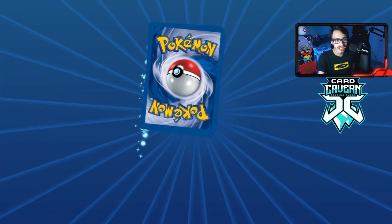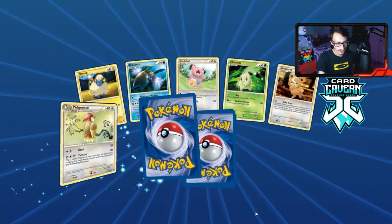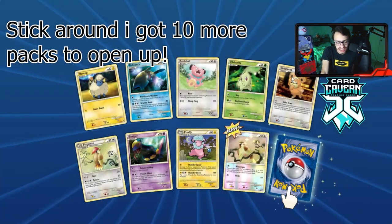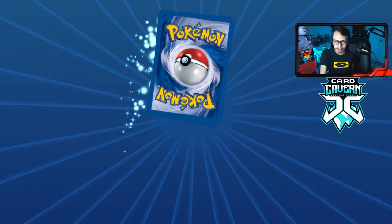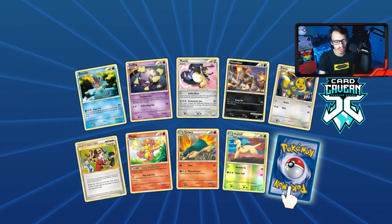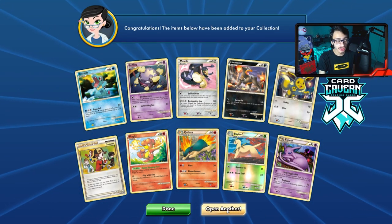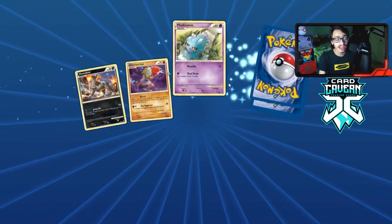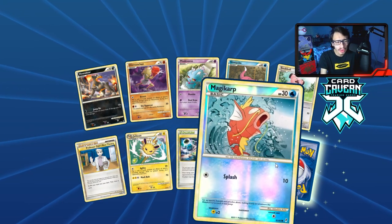Pidgeotto — no shiny there. Three packs to go. Can we get one last shiny or reverse hollow energy? We get a Pidgey, and then we pulled the entire Pidgey line — reverse hollow Pidgeot, Pidgeotto, and Pidgey. We get a Typhlosion. Two packs to go — Bailey is not happy. We get ourselves Espeon. Here we go — this is the very last pack of Call of Legends.